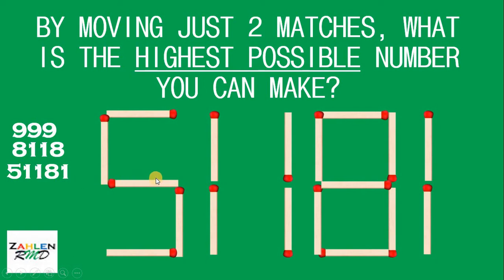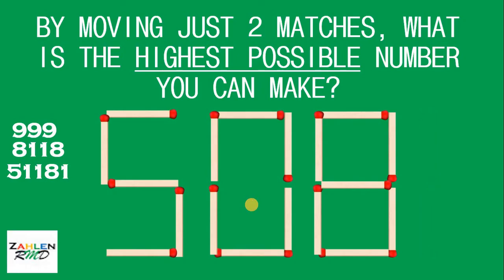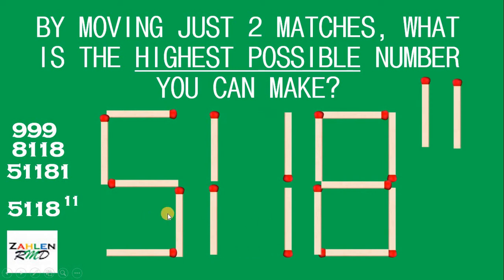At this point, we can make a number that is 41 digits long. What is this crazy number and how can we make it? Through the use of exponents — we have 5,118 raised to the power of 11. Watch this. As you can see, we have 5,118 raised to 11, and this is 41 digits long. So far, this is the highest possible number we can make with these matchsticks. If you have another solution, feel free to comment your answer.